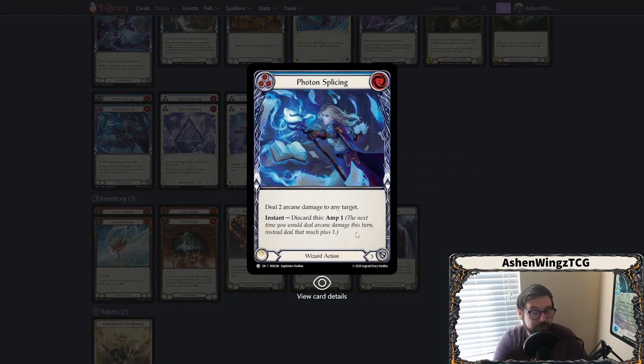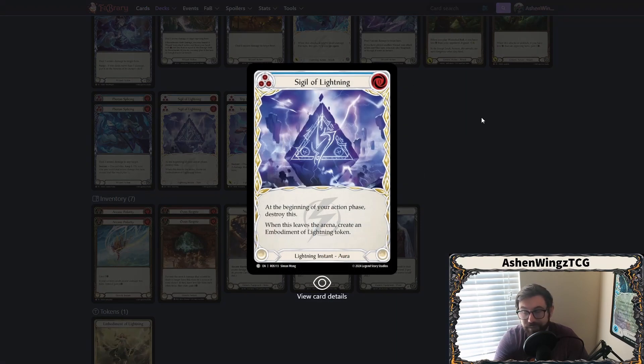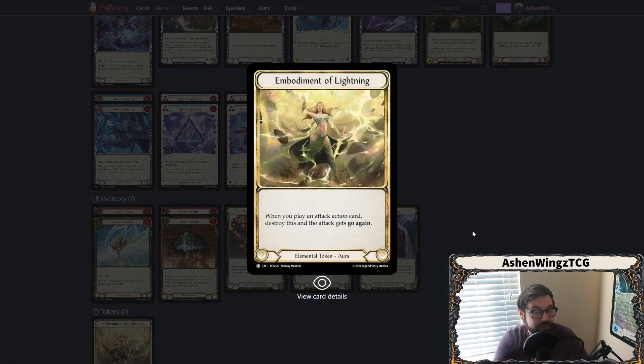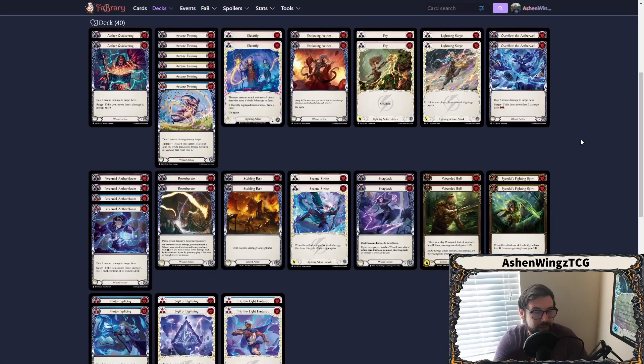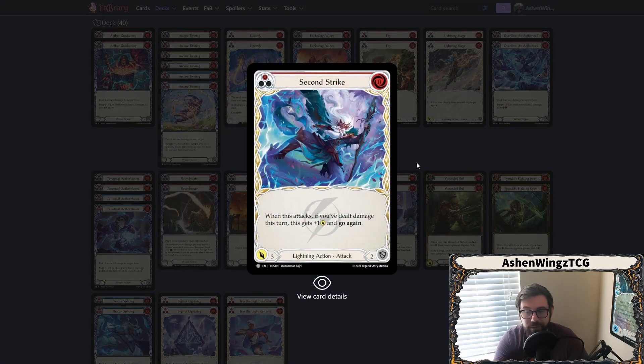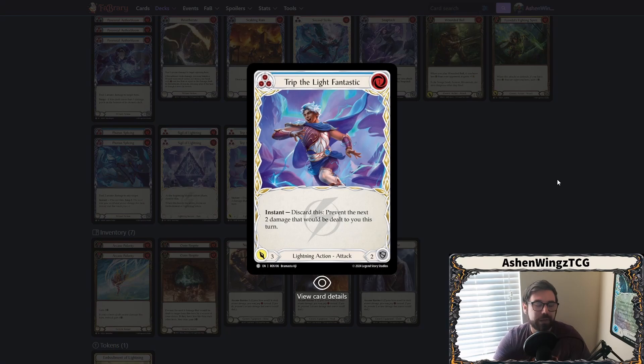We have Photon Splicing — just the blue. It blocks three and you can discard it to amp. You're not really going to be actually playing this card; discarding it to amp is the main value. We also have Sigil of Lightning — very good in case your cards don't have go again. But the Embodiment of Lightning only gives attack action cards go again, so be aware: if your hand is a Second Strike and then Overflow the Aether Well, you cannot play Overflow to give it go again. You'll want to attack with Second Strike first, then come in with Overflow the Aether Well. And for some more defensive power, we have Trip the Light Fantastic — one for three, block two, but also discard to prevent two. That helps with Kodachis or other arcane-based damage.